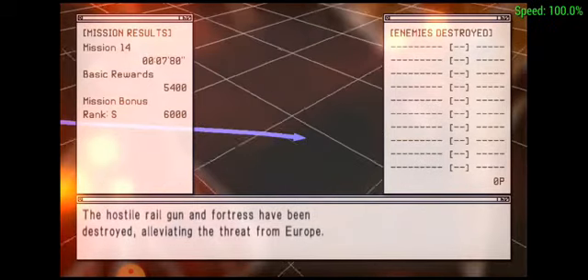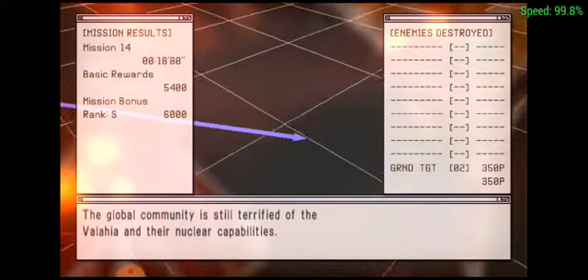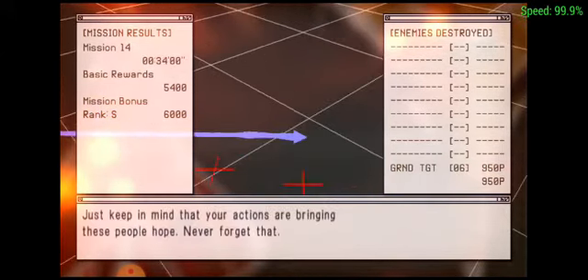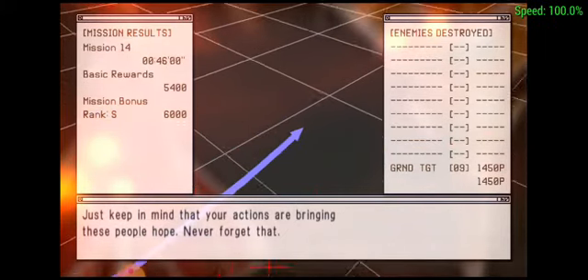The hostile railgun and fortress have been destroyed, alleviating the threat from Europe. The global community is still terrified of the Wallachia and their nuclear capabilities. Just keep in mind that your actions are bringing these people hope — never forget that.